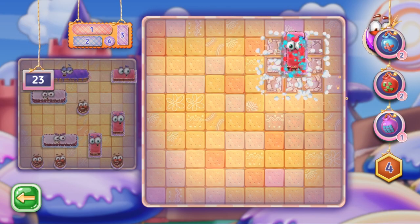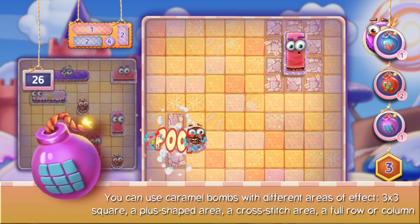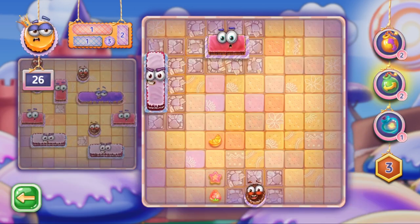We offer you a great choice of caramel bombs with different areas of effect: a 3x3 square, a plus-shaped area, a cross-stitch area, or a full row or column.